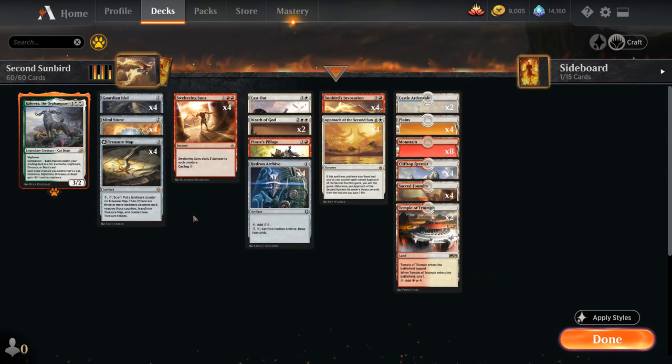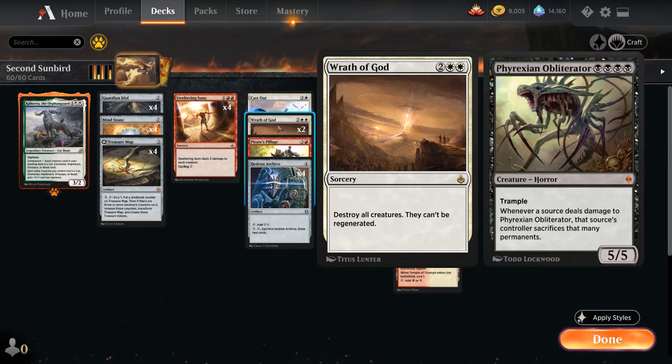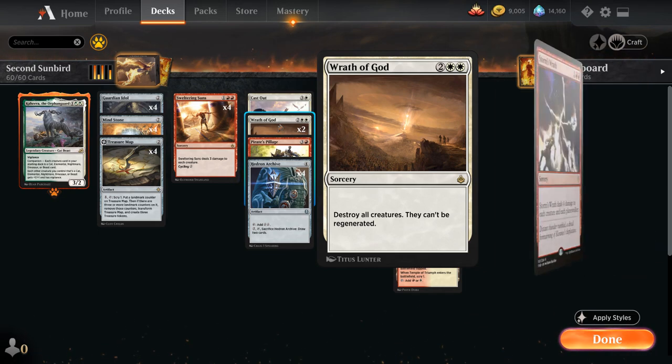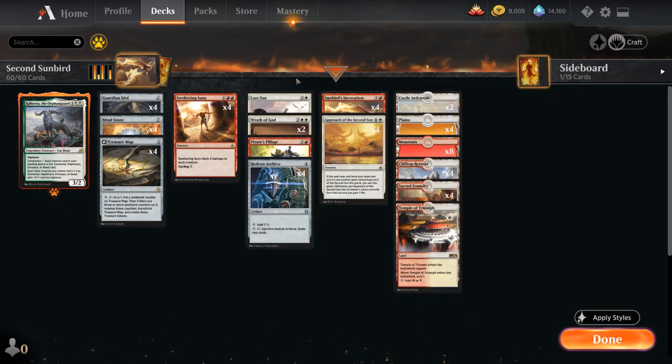We also have two copies of Wrath of God to complement our Sweltering Suns. Sometimes you face creatures that don't die to three damage and you need something heavy duty. It can also cleanly answer something like a Phyrexian Obliterator without having to sacrifice three permanents — that's also why we're playing it over Storm's Wrath. In the flex slot we've got two copies of Cast Out, a four mana enchantment with flash that exiles a target non-land permanent an opponent controls until Cast Out leaves the battlefield, and we can also cycle it for a single white mana. The opportunity cost is very low because of cycling, and it's a nice card we can potentially hit with a Sunbird's Invocation trigger.